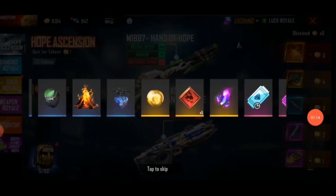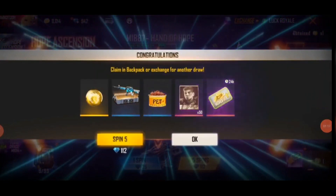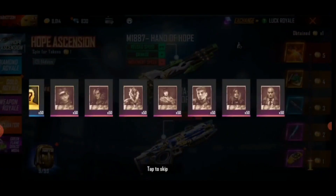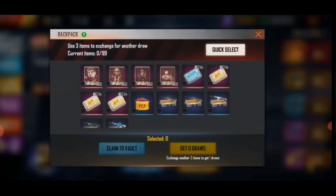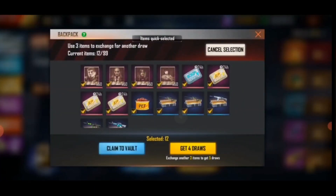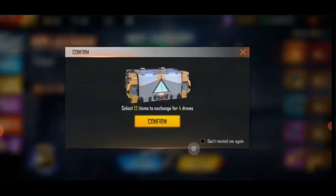Then we will get a token for the first spin, and the first spin is a diamond. We will get all the items from the first spin and click on get change for drawn.